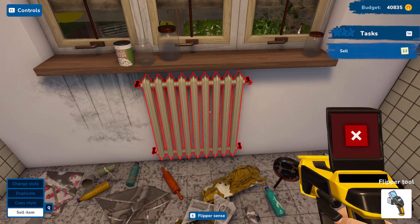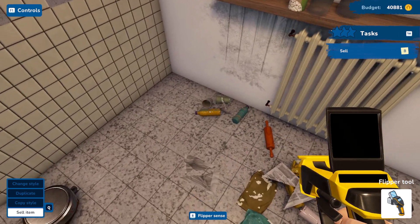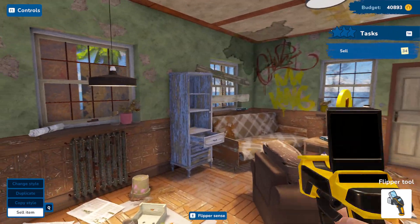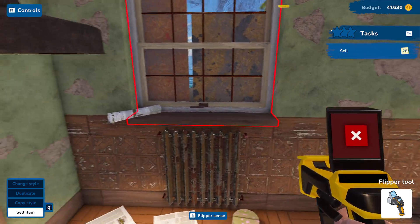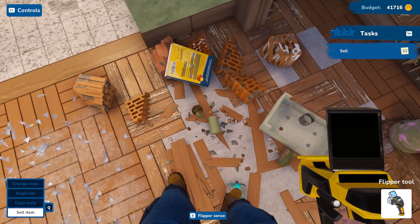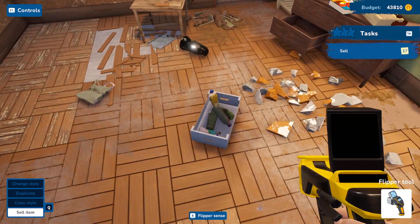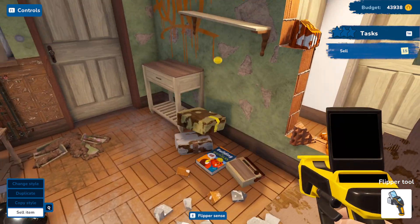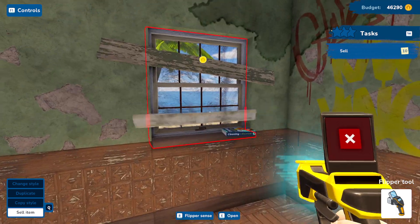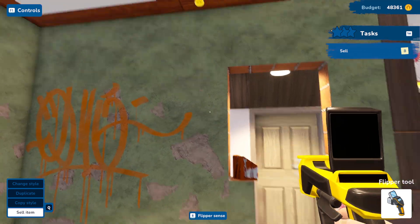Damn, this house needs some serious work. How can I sell these things? What a worn-out pan — ew, who are we selling this to? Let's make some space. Newspaper — not sure who's buying a newspaper, but if we can sell it, we will sell it. We're at 46,000 dollars now. I think it was 30,000 when we started — we'll keep that door. Actually, I can't even sell that door.